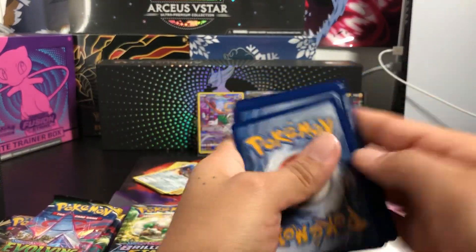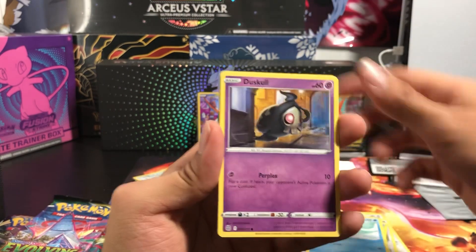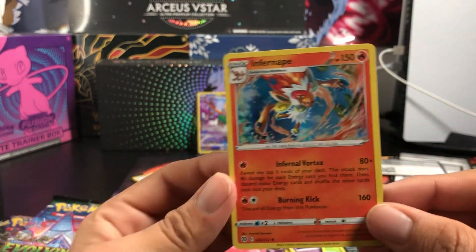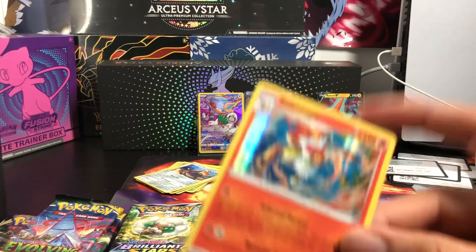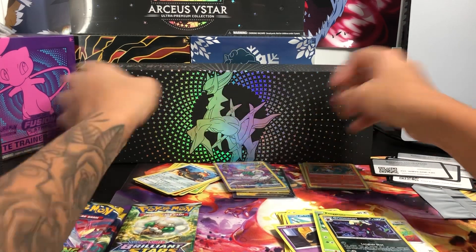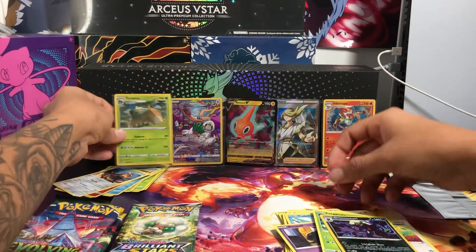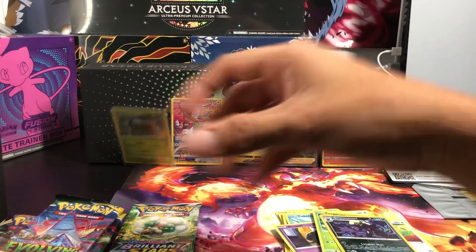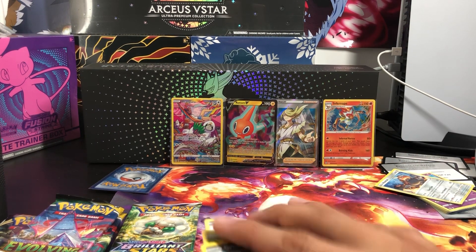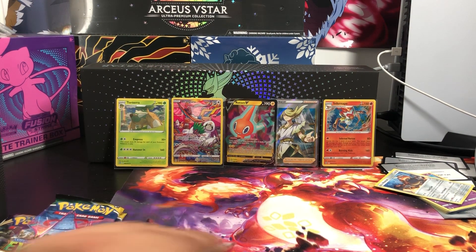I am about to zoom in more right now. Lightning, Staryu, Tentacool, Dodrio, Farfetch'd, Exeggcute. Oh, we just got a Holo Infernape — not too shabby! Just to show what we pulled on this $100 Arceus box — it's only exclusive to GameStop, as well as the Eevee collection which I think is running about $70.